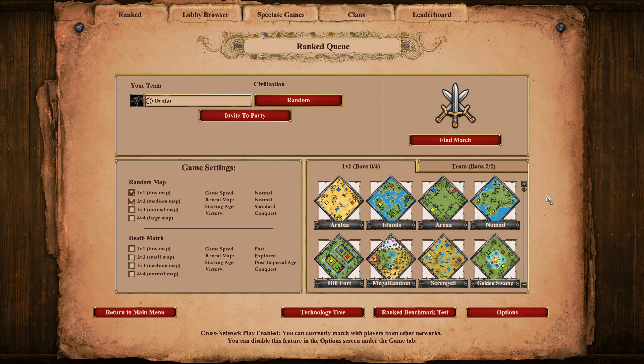Hey guys, Ornlu here again, and we're going to be doing something a little bit different. With there being just a new patch the other day, I thought it would be useful if I went into the new maps in the map pool with a little bit more depth than I gave in overall patch videos. I'm gonna make a few of these videos to give you a really brief overview on what the maps are like, how to play them, and what civilizations and strategies are good for 1v1s and team games.